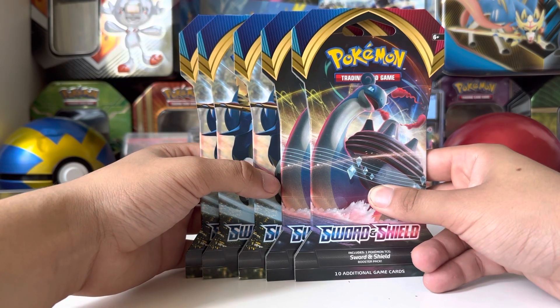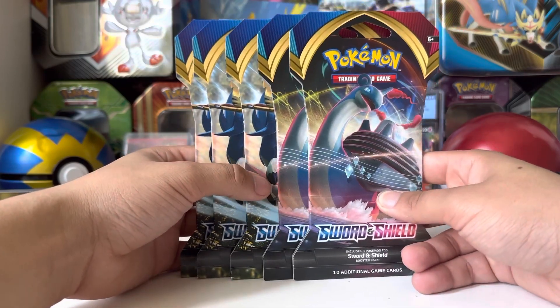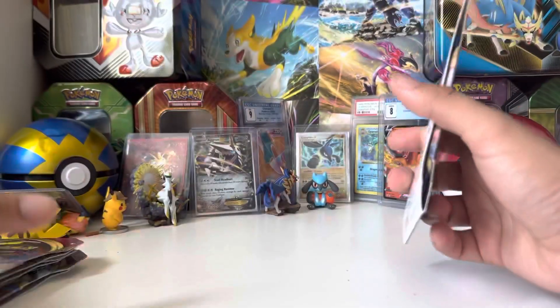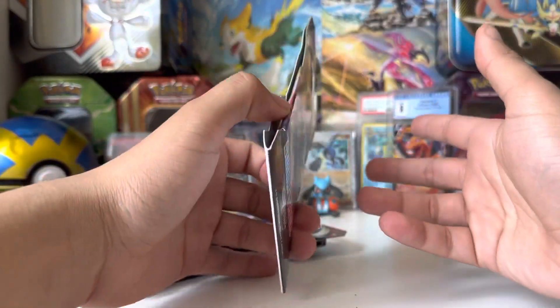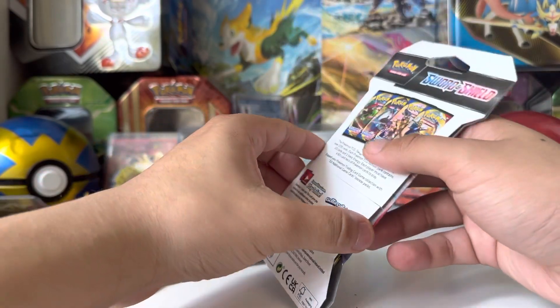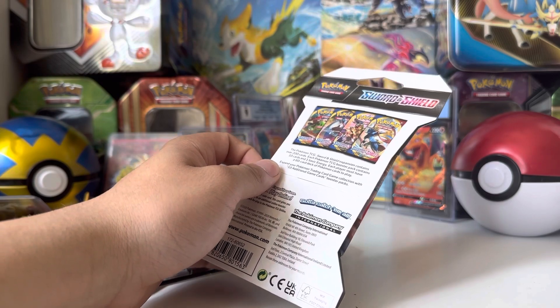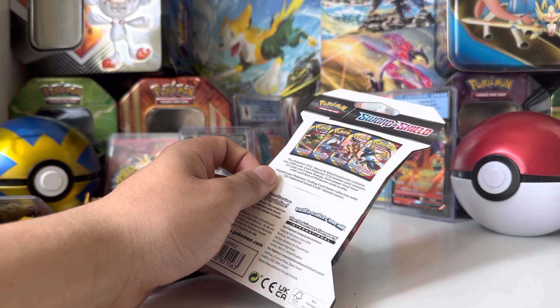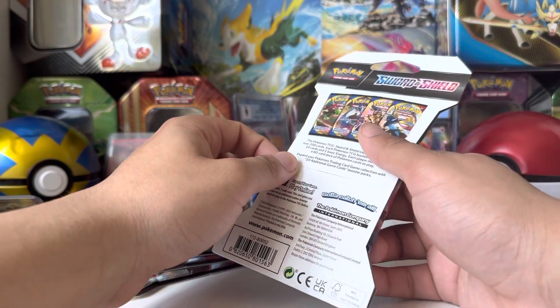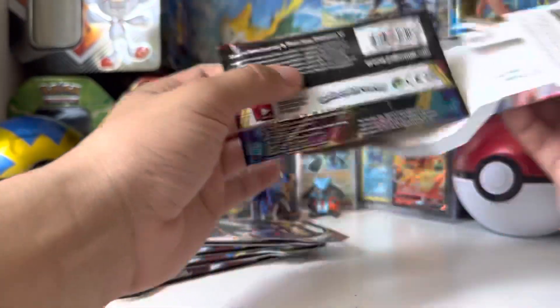I'm missing like two Rainbow Rares, and I am missing a couple of Full Arts — Zacian Full Art and Zamazenta Full Art. So, five Blister Packs here. They've been actually giving me good hits. Last time we got a Rainbow Rylabum, and I think the one time before that we got a regular Stonejourner VMAX. Yeah, we've been getting some pretty good pulls, actually.